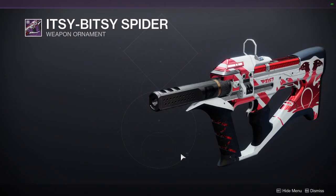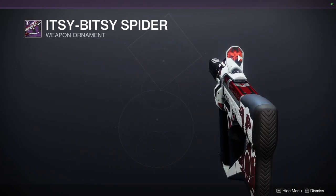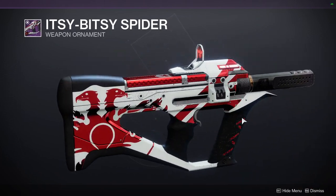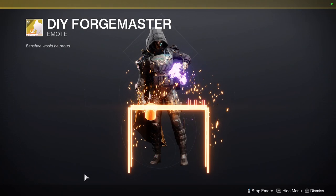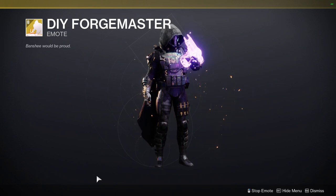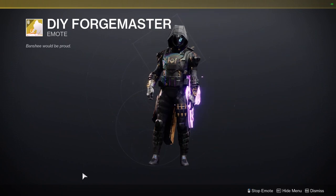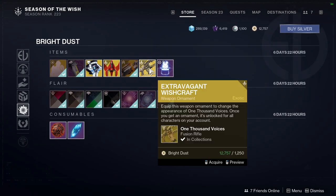We have Cannon Fodder. We have Itsy Bitsy Spider for the Recluse — the Recluse is out now with the Into the Light update, and I just got this weapon on my first run. We also have Do It Yourself — or Forge Master, I should say — which I think is cool. I always love when emotes have an exit animation.